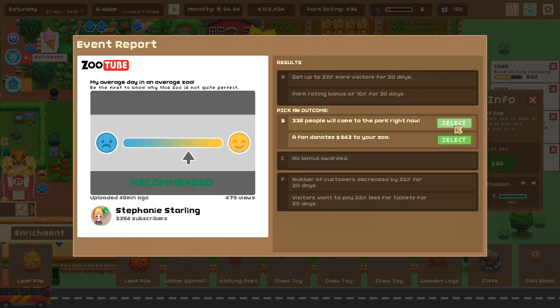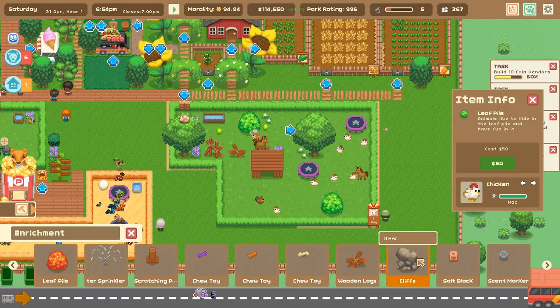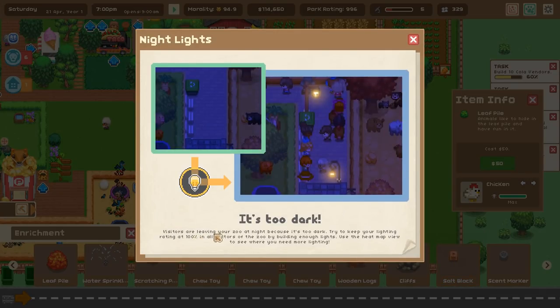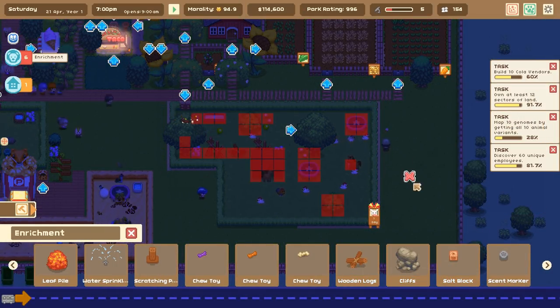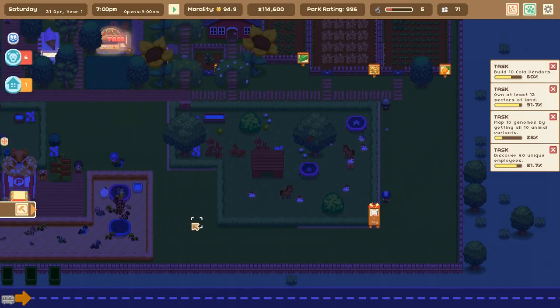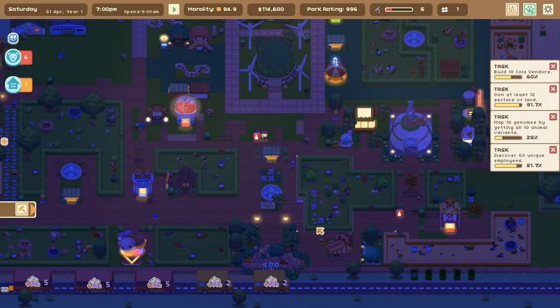We're going to have 335 people come to the park right now - sure, you're only going to be here for a couple minutes, but welcome friends! It's too dark - visitors are leaving your zoo at night. Try to keep your lighting reading at 100 in all sectors of the zoo by building enough lights. My zoo is open until 10, but we don't learn because it's so dark everybody leaves.